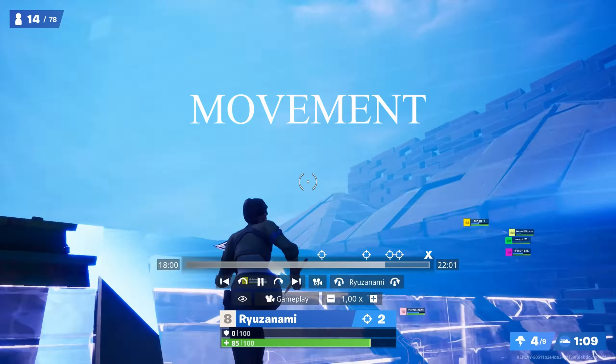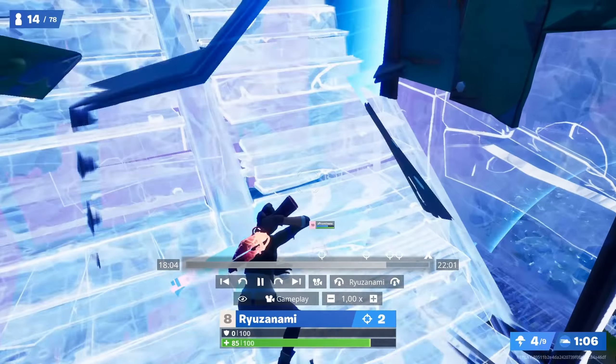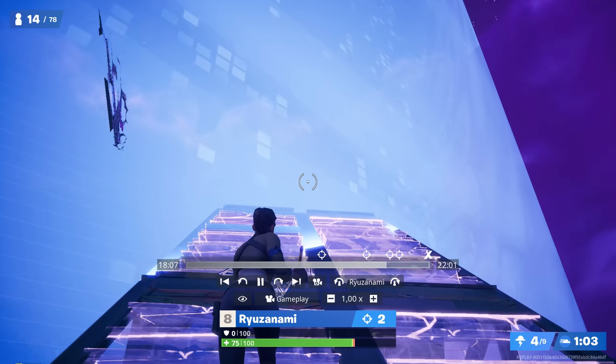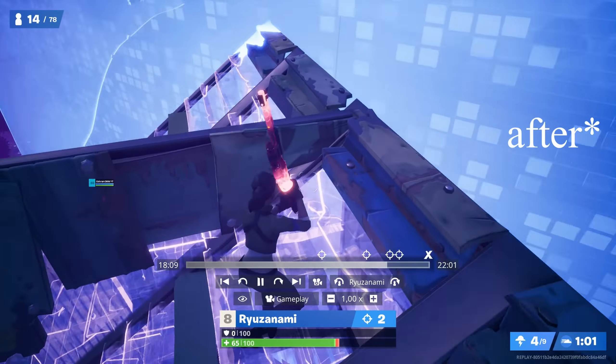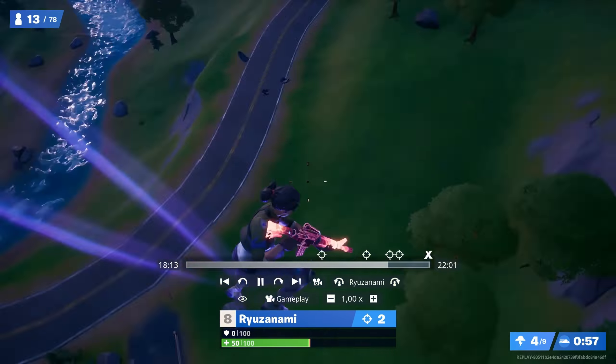About movement — crash pads are really useful when you're getting double zoned. You just have to build super high and destroy the pad before crash padding away from your enemy, just to make sure they cannot shoot you when you're crash padding.